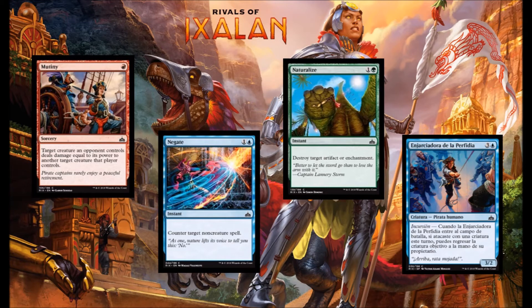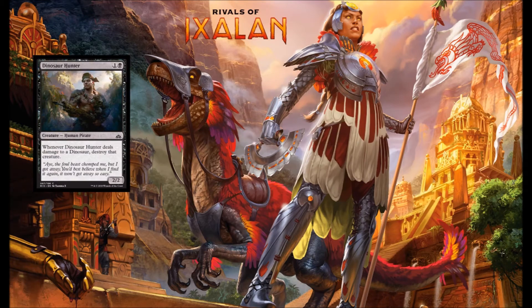Next up we have Fathom Fleet Mutineer — blue and 3 for a 3-2 Human Pirate with a great ability to return target creature to its owner's hand. This is a pirate, so it synergizes with your pirate decks. It allows you to take one of your opponent's creatures away during the turn, or even recur one of your own creatures with a relevant Enter the Battlefield effect. Next up we have Dinosaur Hunter — black and 1 for a 2-2 Human Pirate. Whenever he does damage to a dinosaur you get to destroy that creature. It's important to note he doesn't have to do combat damage to destroy it. I like this card.